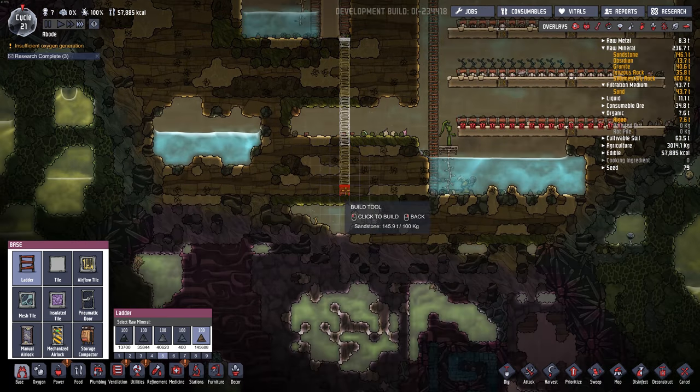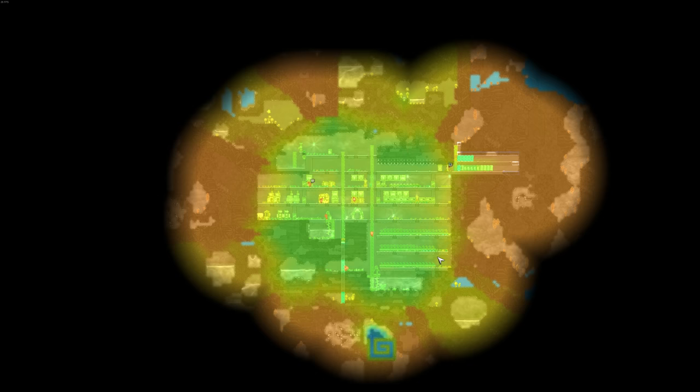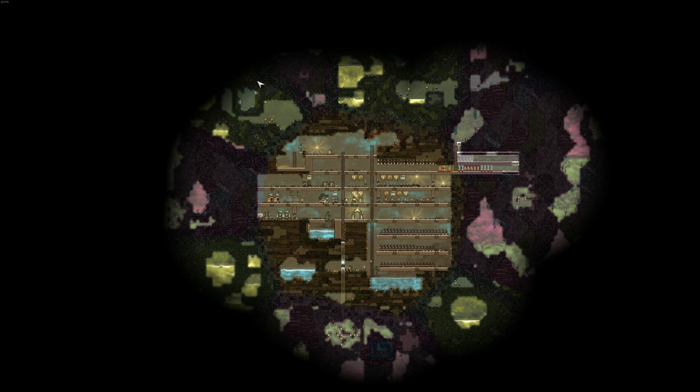Might as well use this symmetrical ladder that we have. So yeah, we've got CO2 building up down the bottom right, but that's okay — don't need to go there that often. I'm in screenshot mode, which you can get to just by doing Alt-S.